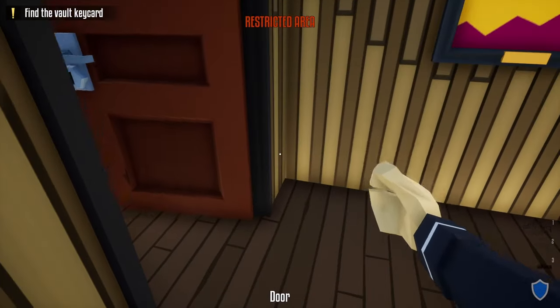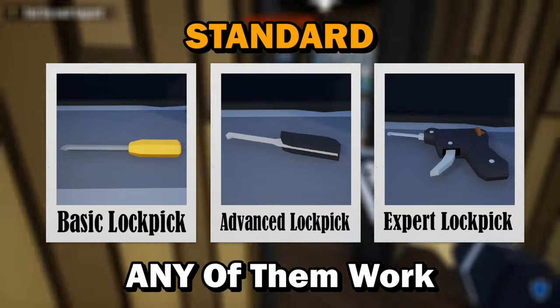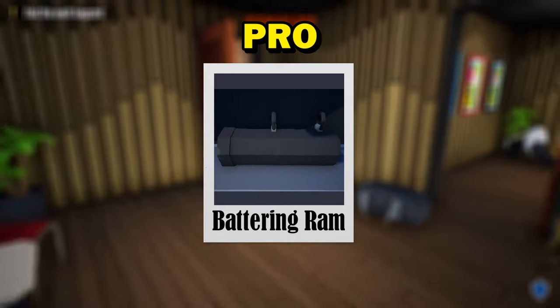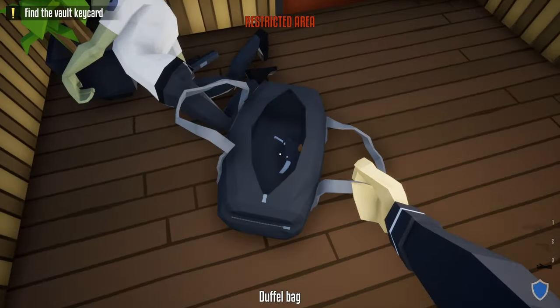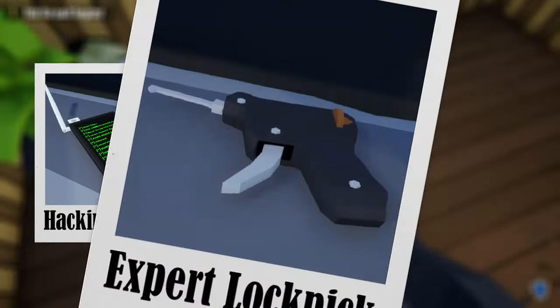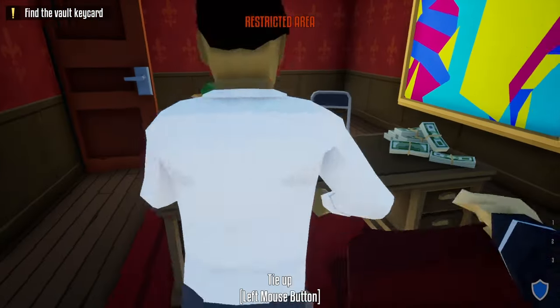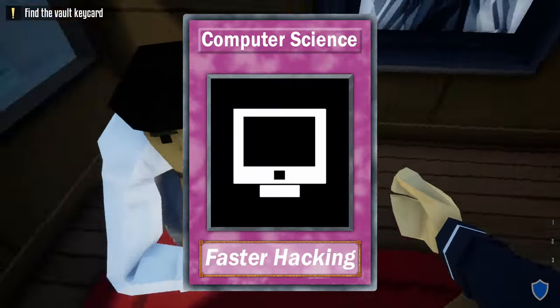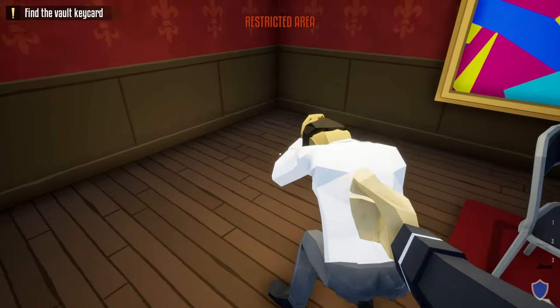Before we get into these methods, I'm going to cover the tools you'll need for each. For the standard method, all you need is a lock pick and a silenced weapon. For the pro method, you'll need a battering ram, hacking device, lock pick, and a silenced weapon. For the expert method, you need the same as the pro method except no silenced weapon. It also helps to have the computer science skill to make hacking much faster.